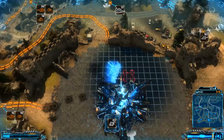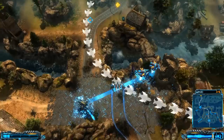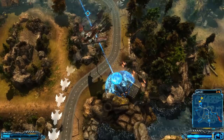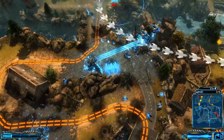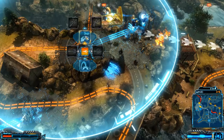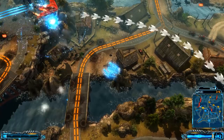Bombers entering danger zone, en route to release payload on alien structures. We do have bombers. The bombers will shoot back. There's no way this thing would be flying after all that damage. Assault helicopters one click away from alien base, commencing attack. There's no way. Are we golden, or do I have to babysit? Looks like I have to babysit. That should be good enough — I hope. Looks like it is.